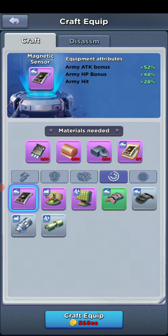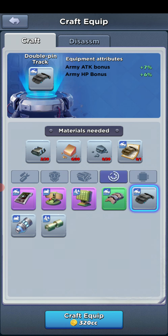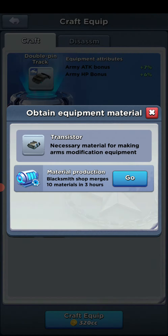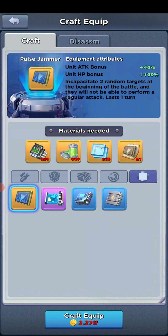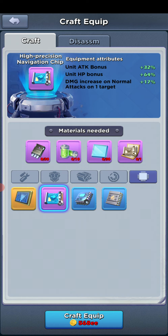The last one is the transistors, which requires steel, tungsten, and chips. You'll notice a difference here — for one of these, steel and microchips or transistors are required, while the other uses just steel. So that's something you can prepare for: the pulse jammer, the fire control chip, and the high precision navigation chip.